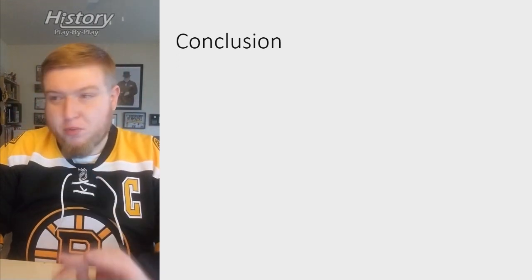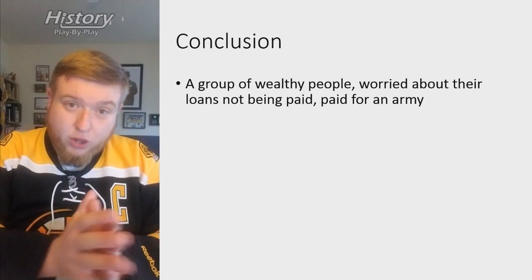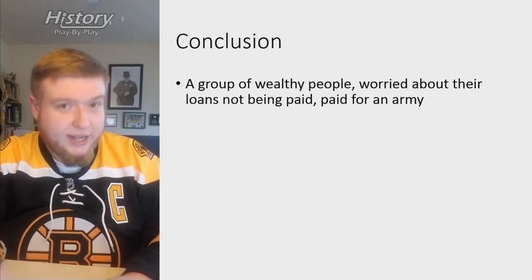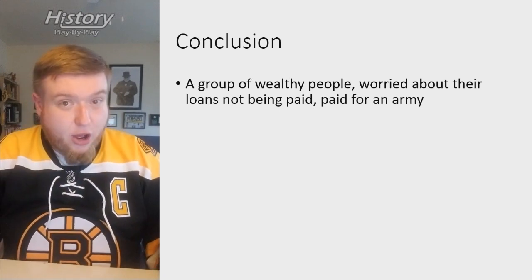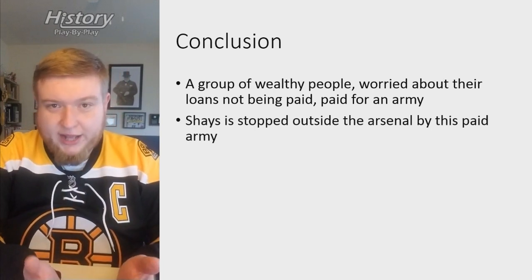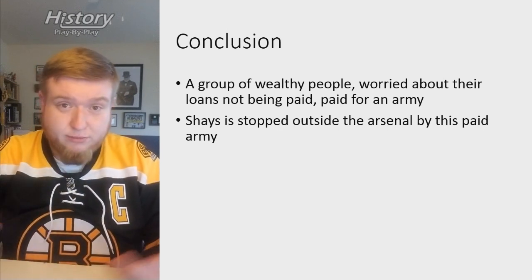The details are super fuzzy — and believe me, I tried to track this down; if you have sources, send them my way in the comments. In the end, a group of wealthy people worried about their loans not being paid reasoned: if Shays storms the state government with weapons from the Springfield Armory, we're never going to get any of those debts paid. But if we stop them, we might get some of those debts paid. So some money is better than no money. They financed an army to disperse the rebellion.